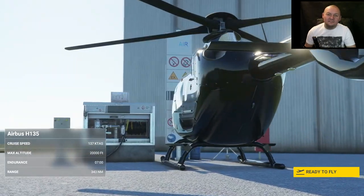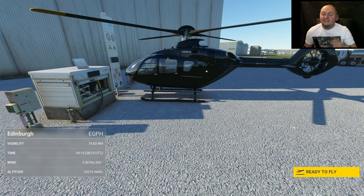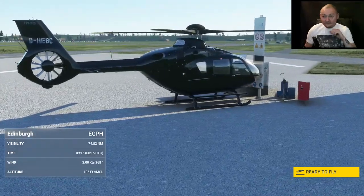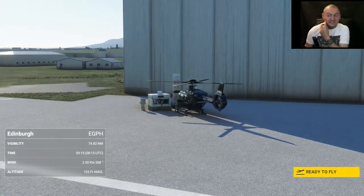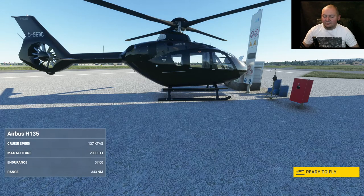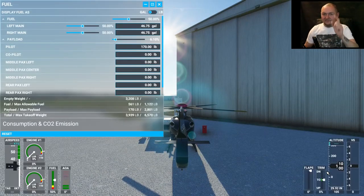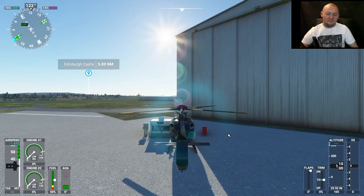Hello everybody and welcome back to Boss Bytes. I'm the BK Boss Man and today we are up in Scotland. We're going to take a little flight around Edinburgh using the High Performance Helicopter Mod. If you haven't seen my video in Egypt, go and have a look at that — it's the first one I did flying this for you. It's fantastic to be able to fly a helicopter in this game. Such an omission to forget to put that into the original version, but we have them now, so let's enjoy it.